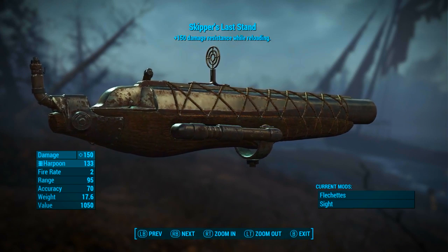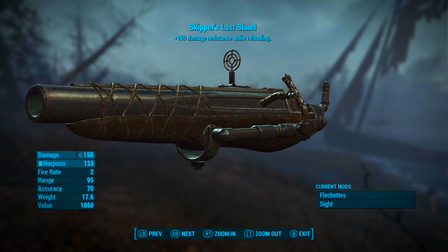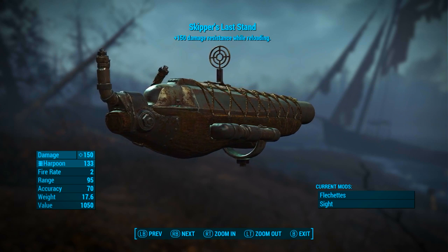Now that it has been modded out the way I did, it has a base ballistic damage of 150. It uses the harpoon as ammunition, its fire rate is 2, its range is 95, its accuracy is 70, its weight is 17.6 pounds, and its value is 1,050 caps.